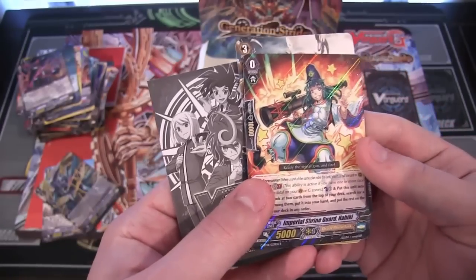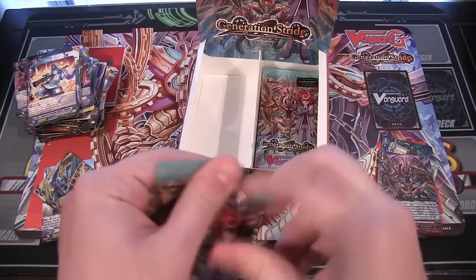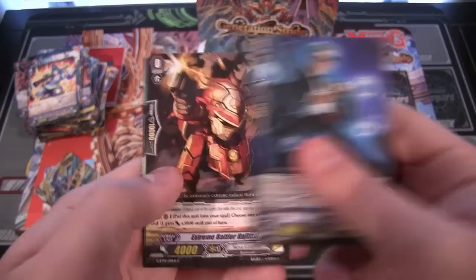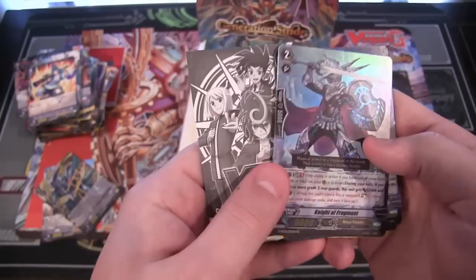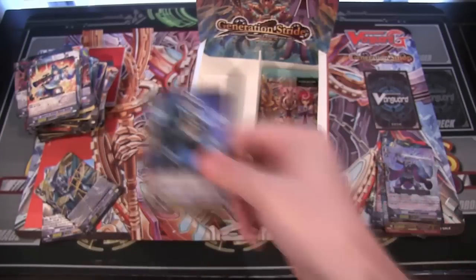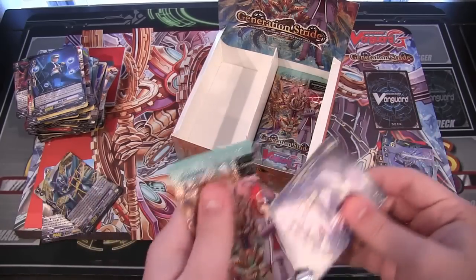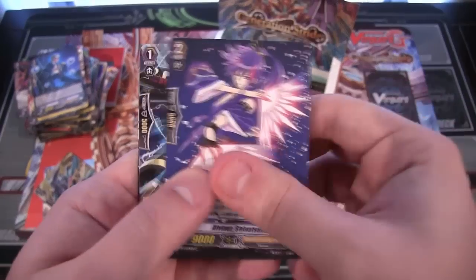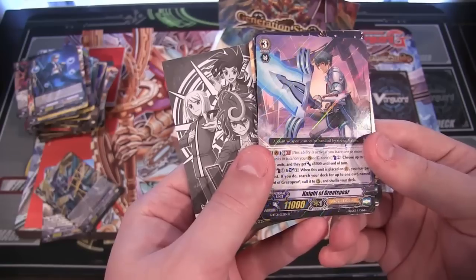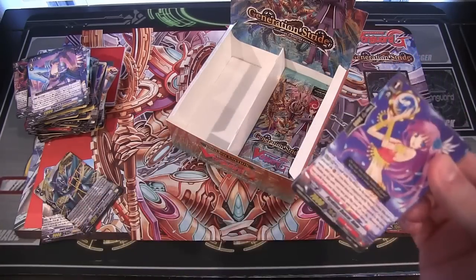I'm already extremely happy with this box, though. We got so many good cards. Imperial Shrine Guard Iki. GR2 — isn't that a generation rare? I guess that's what the rarity's called. We have a Royal Paladin, Knight of Fragment, double rare. It's cool looking. I was really tempted to go with Royal Paladins since they got a Trial Deck and everything — obvious reasons, you know. I like Paladins — all three of the different Paladins. You can tell from the username.